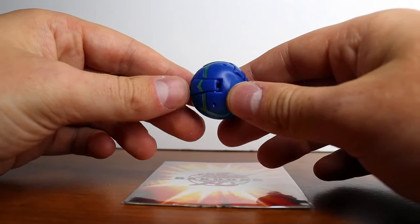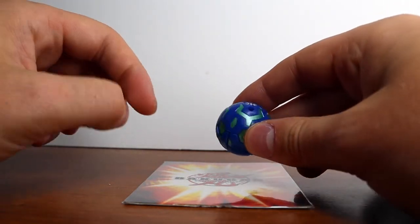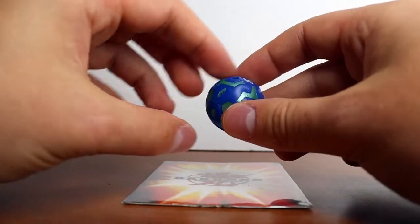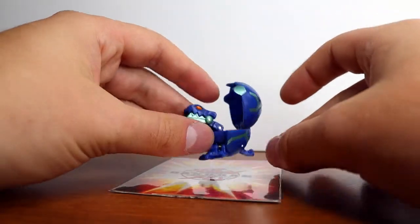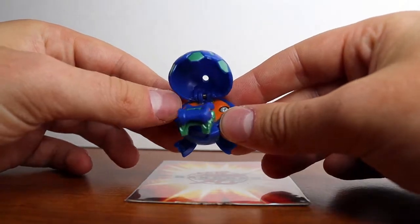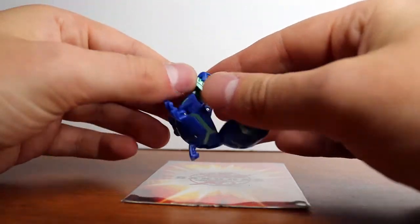Up next is Juggernoid — also pretty forgotten. This is a B1 Aquos Juggernoid. There was a character in the show towards the end; Alice helped a little kid who was bad at Bakugan, and Juggernoid is prominent in the last couple of episodes. He's kind of like a cool turtle, which is super cool. He's 300 G's with a nice orange top piece. His mouth doesn't open, and that's pretty much all there is to him.